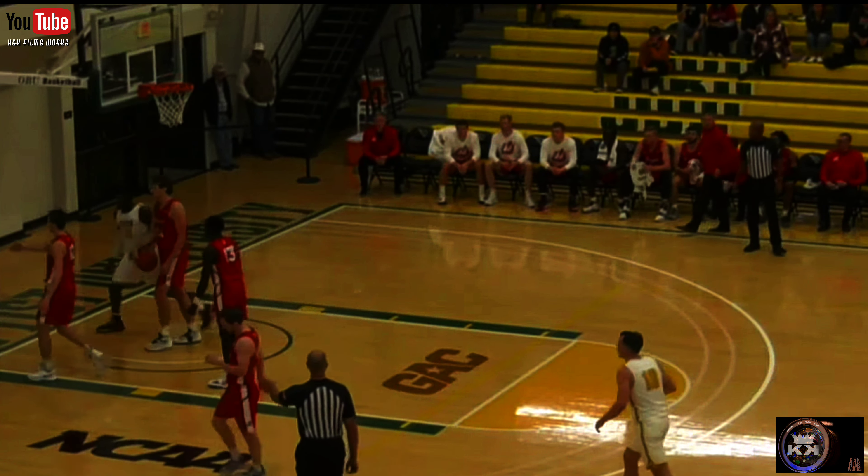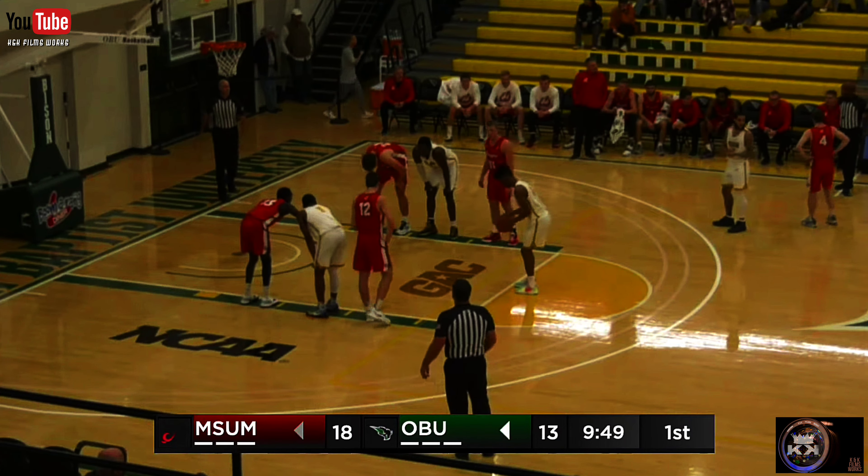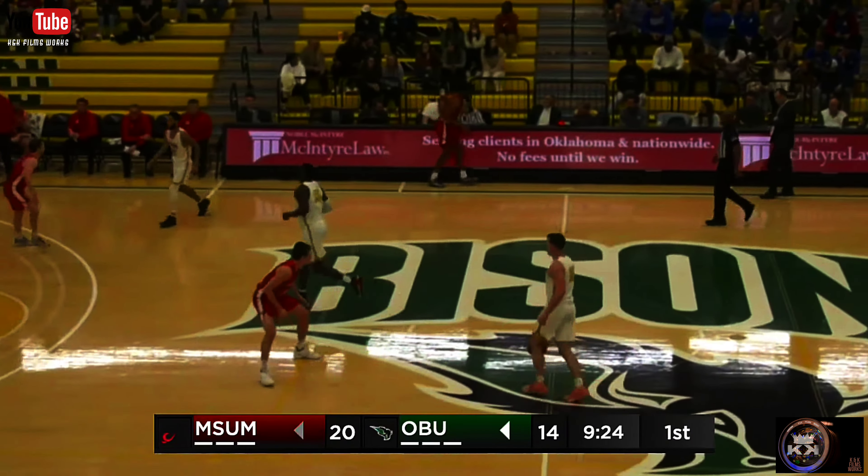Here's Sims. Dribbles in, puts up an off-balance shot. Distance in this gym. Bison in a zone and East Central throws it away — steal to Sims all the way to the goal. He lays it in.